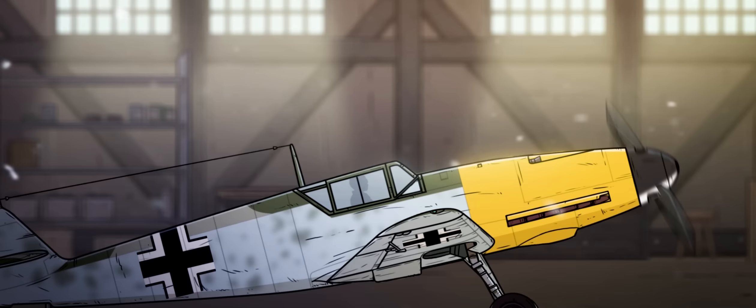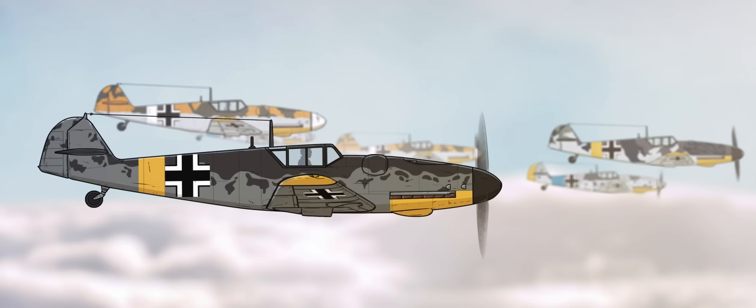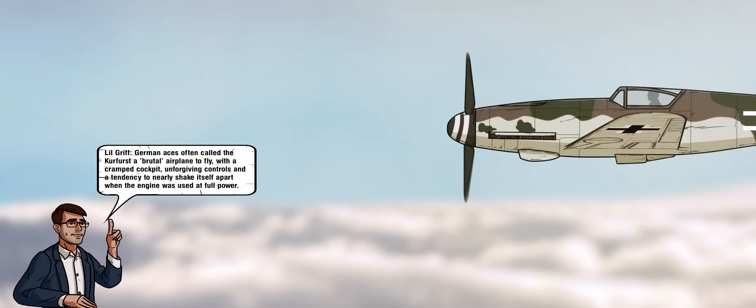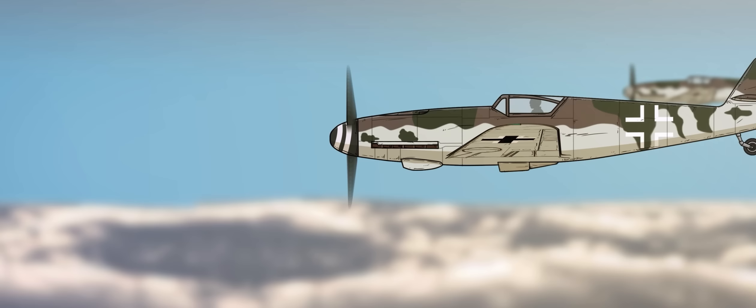The ever-evolving nature of war meant newer versions had to be produced, and in 1942 the BF-109G, or Gustav, rolled off the production line. The most successful and prolific version of the 109, the Gustav had an amazing 16 variants and fought in every major theater of the war from 1942 through 1945. The final iteration was the 109K, or Kurfürst, appearing after January 1945. Pushing its delicate chassis to the limit with an engine producing up to 2,000 horsepower, the Kurfürst was a match for any Allied fighter, but ultimately far too few were produced to affect the outcome of the war.